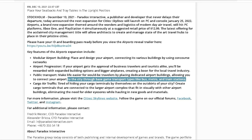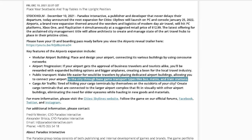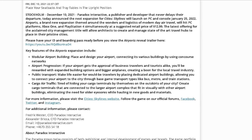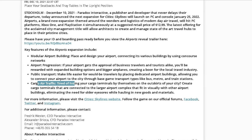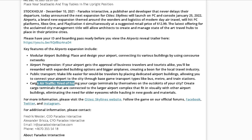You're allowed to connect your airport through base game transport types — so basically there's going to be bus, metro, and train station connections. We already know the bus has its own airport express, which they showed in the trailer multiple times.